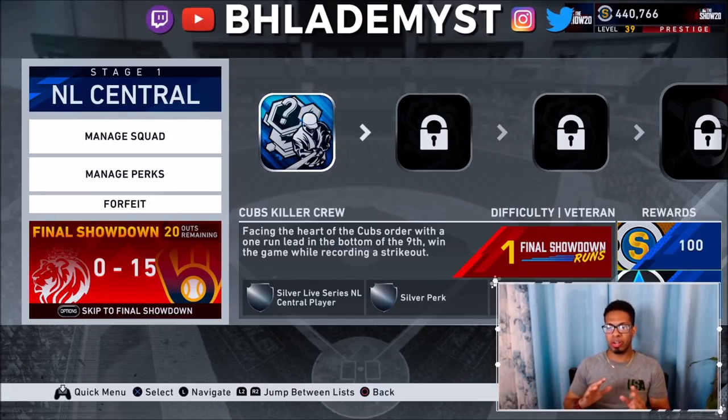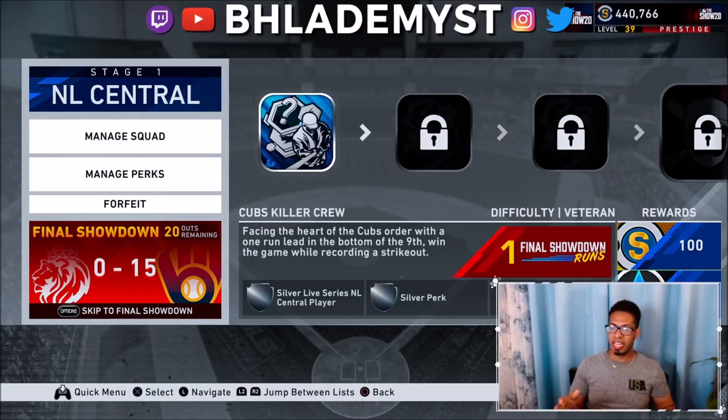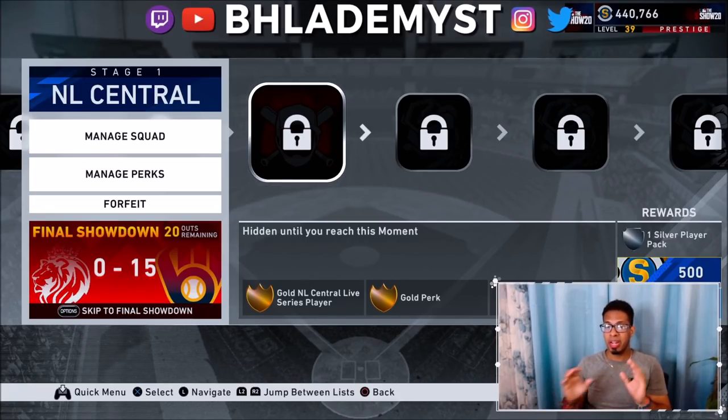By playing the three mini games you're going to get four runs total and three silver players. Out of the 1,000 stubs you spent to enter, you've already made 300 back, so you're only down 700. When you beat the first mini boss, you get a gold player, a gold perk, and a silver pack — that silver pack goes to your actual inventory, not the showdown team. You'd also be getting 500 stubs and 2,000 experience, so now you're only down 200.